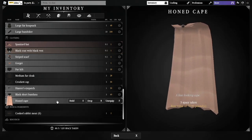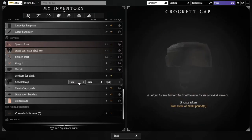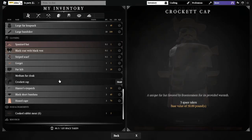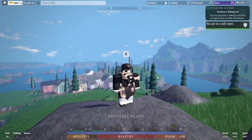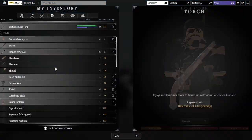And lastly, the Honed Cape — this is another Tier 3 hunting contract reward. So the Honed Cape, the Large Bandolier, and the Crocicap are all Tier 3 hunting contract rewards. The reason I have those two extras when I already have a cloak and a hat is whenever I'm cold, I equip those and get a lot more warmth. The Crocicap is great for warmth — it gives 35 warmth, which is very, very useful.